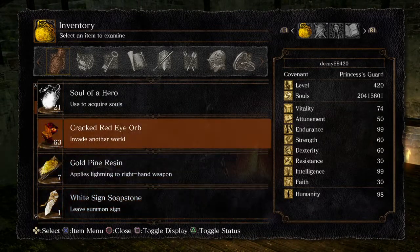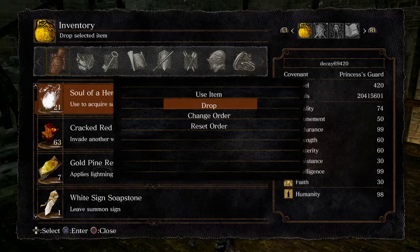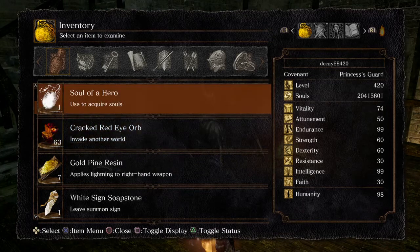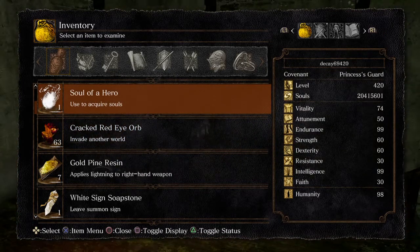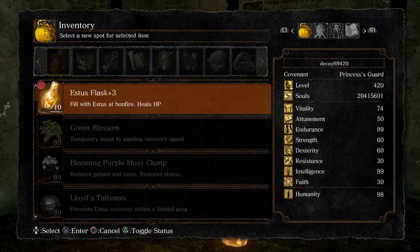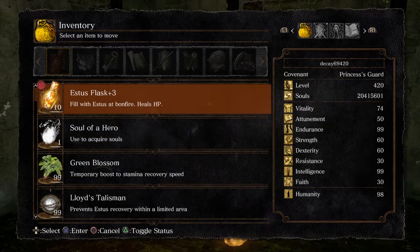It works with humanity and souls only, as far as I know. For every soul you want to dupe, have only one on you at a time — it can work with more, but you only use one per go. Change the item order and put the soul before your Estus Flask.